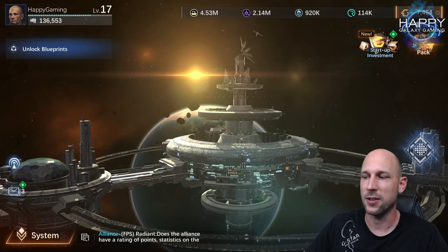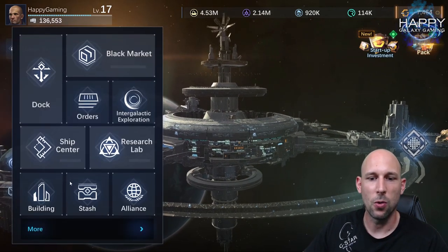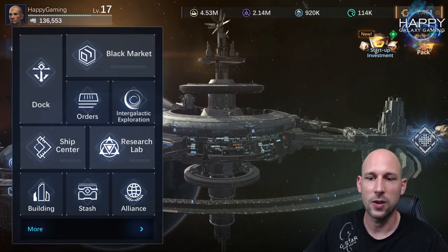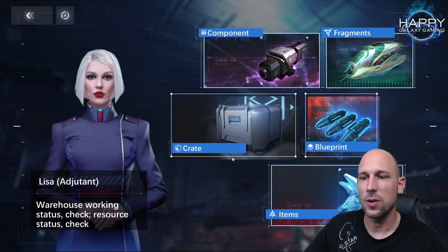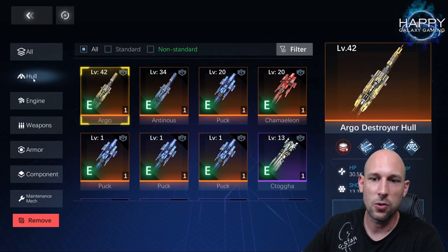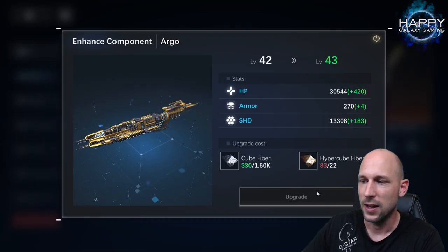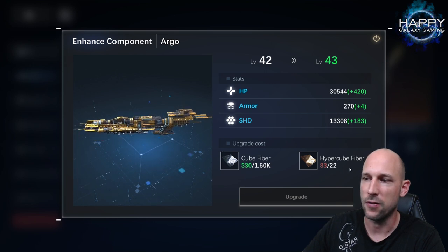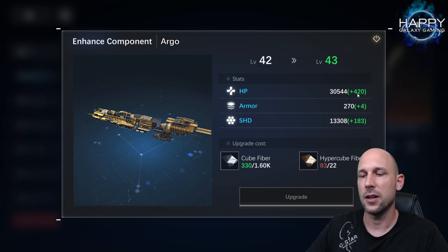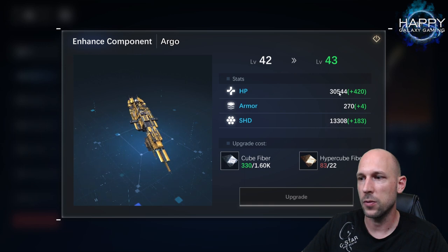Let's start with what we can do to improve ship strength. The first thing — which most of you have probably already done — is leveling up your ships. You can do all of this in the components area. Go to hull: my Argo is level 42, and if I click edit I can upgrade it if I have enough resources. The increase is really big — do not underestimate this. From 30,500 I get an additional 400.